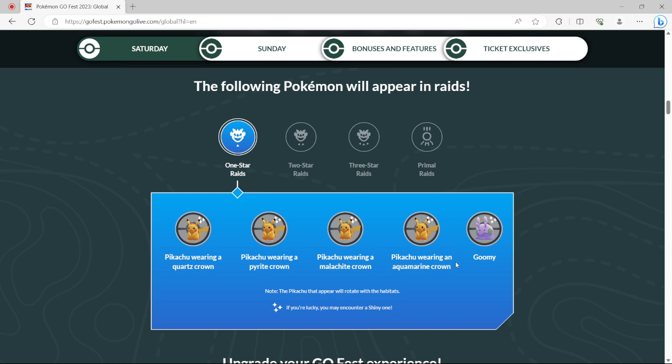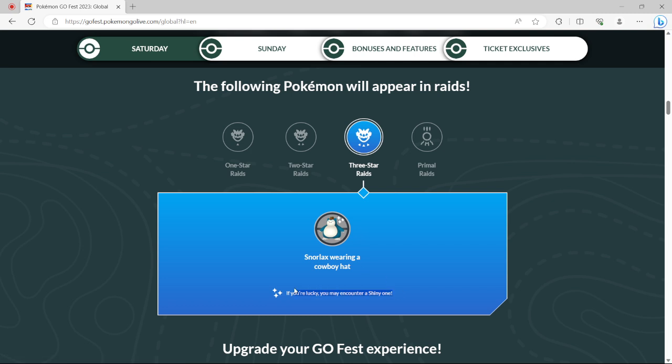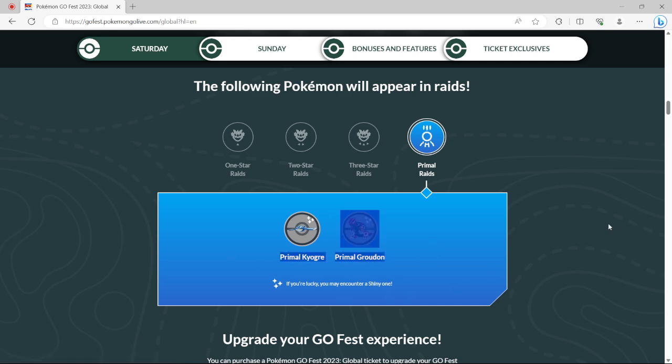For the raids on Saturday, it's gonna be all the Pikachus — so if you don't want to find them in the wild, you have all four of them to hunt, plus Goomy. Two-star raids are gonna be Carbink. I'm not fully sure if this is how you get the Mega Diancy candy or not, but you might have to grind two-star raids to get the Mega energy for Diancy. Three-star is likely Snorlax, which is not a bad raid. The Primals are back.